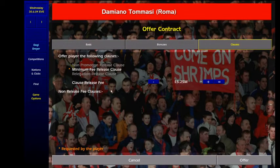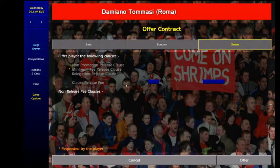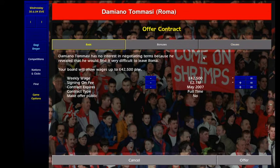Here you can see he wants the minimum fee. There are a few ways of course to handle this. One of the ways is to just bump it off. Another way is to bump the signing-on fee and try to remove it. But now I'll show you the perfect way to do it.